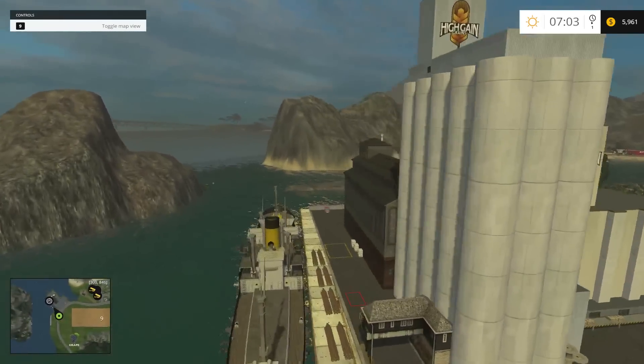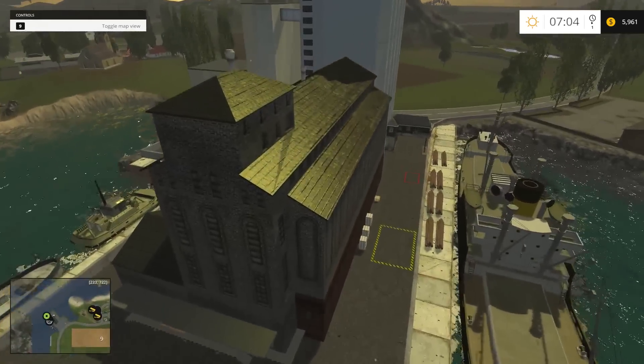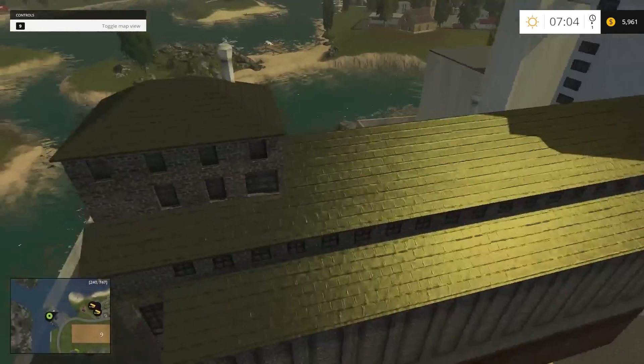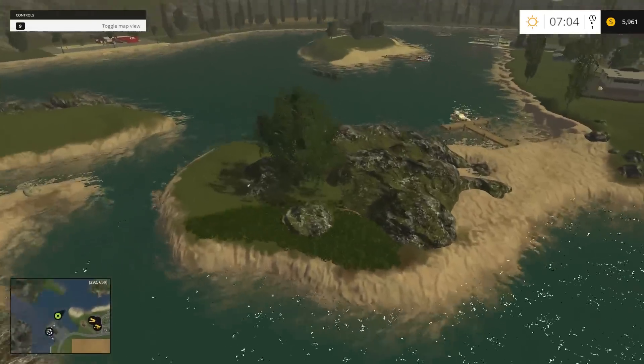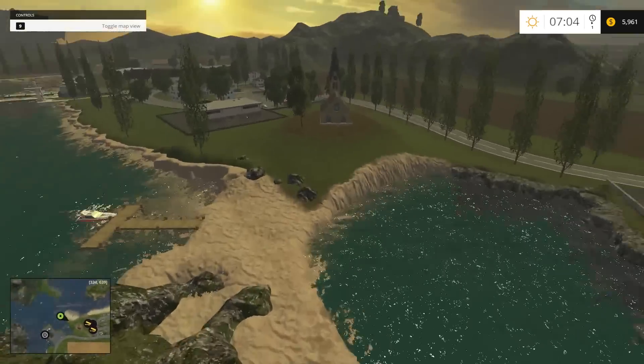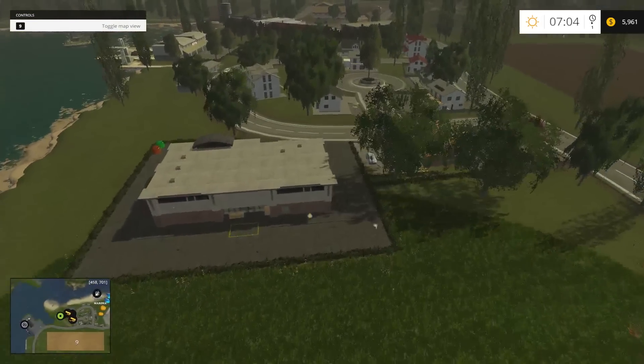There's a nice little grain company here - what a docking port for ships. A couple of sell point triggers down there. Very well-detailed map, man. Somebody put a lot of hard work into this map. Church up on the hill - love it. Very cool.